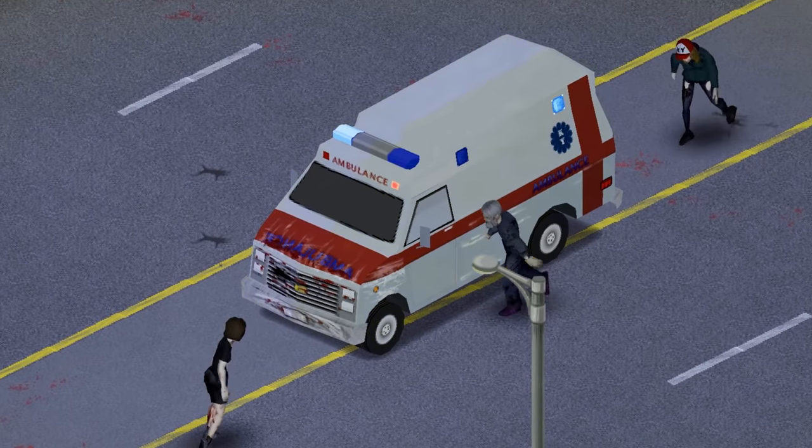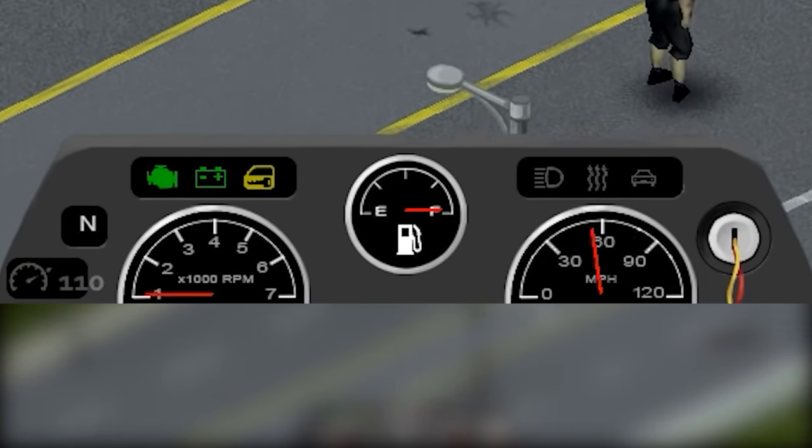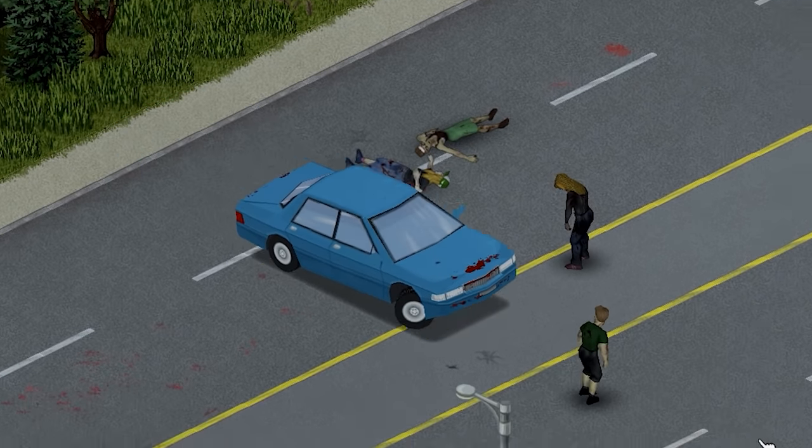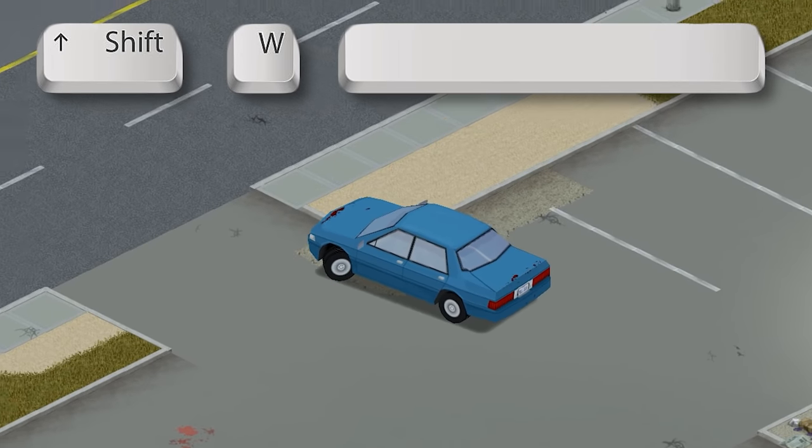Did you know you can hit maximum acceleration instantly in Project Zomboid? The cruise controls in-game are currently bugged. This allows players to reach their max cruise speed by holding down Shift, W, and Space simultaneously.